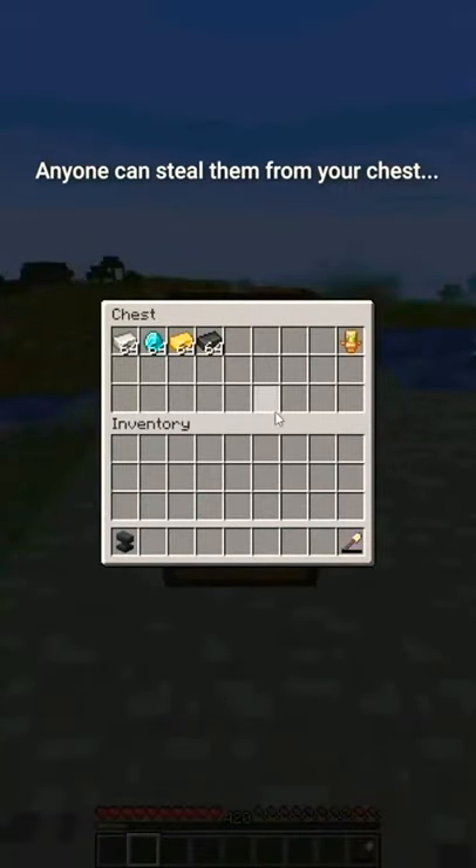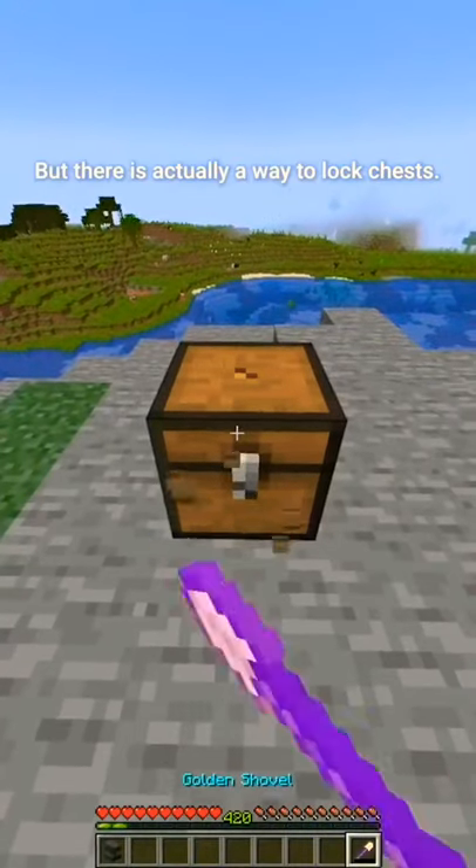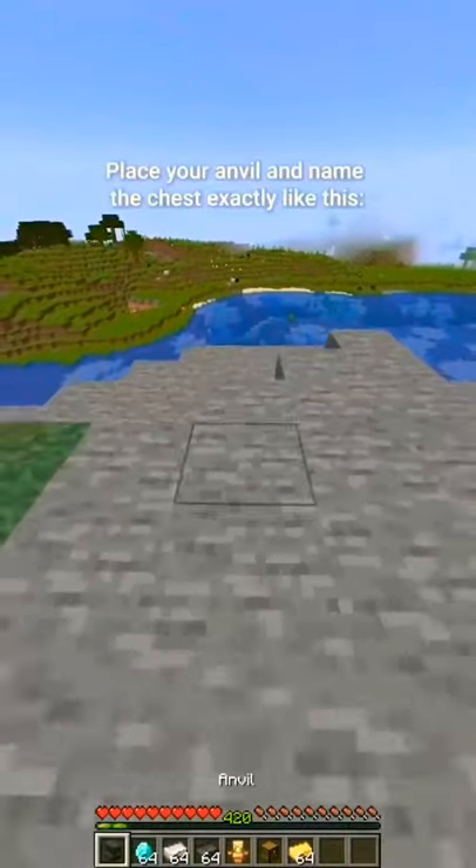Your items are not safe — anyone can steal them from your chest. But there is actually a way to lock a chest. It's very simple.